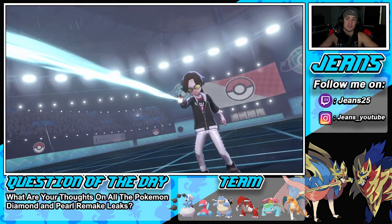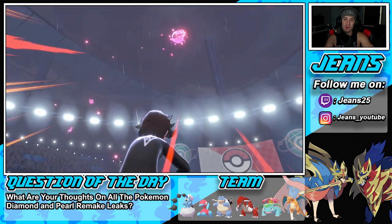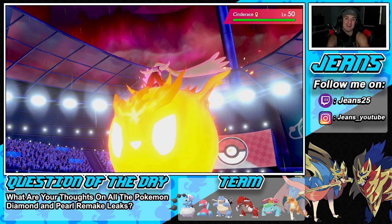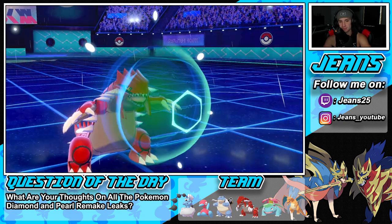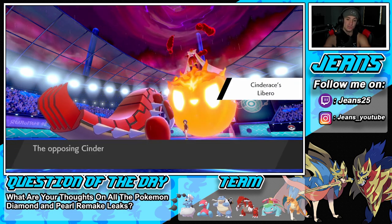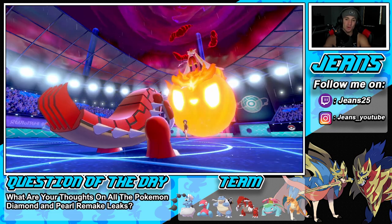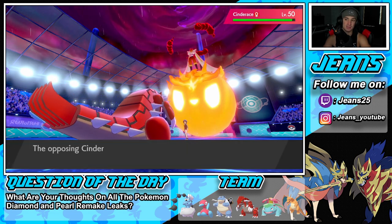He went into Tailwind turn one — it would have worked out if he taunted because we'd have taken out Whimsicott. He ends up Dynamaxing Cinderace, which is an absolute beast. Cinderace has G-Max Fireball which hits through abilities. He's probably going for an Origin Pulse — maybe it'll miss Porygon2. He goes for Max Knuckle into Porygon2, which we eat up, and I wonder what Kyogre's going for. He goes for a Hydro Vortex into the Groudon slot — everything's working out perfectly for us.